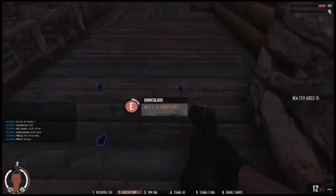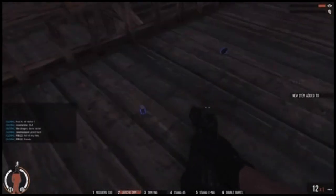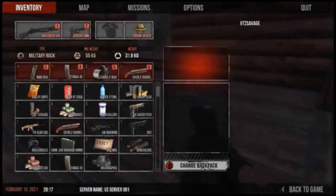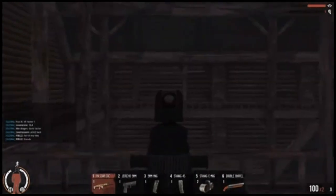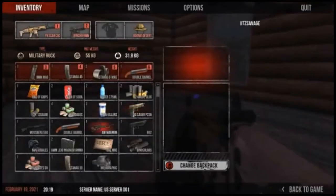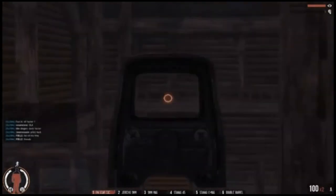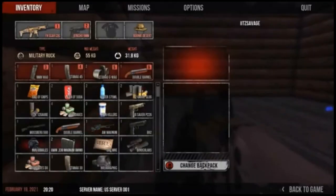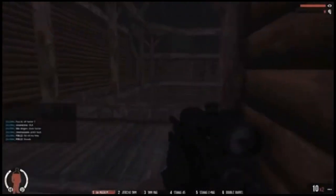You guys have got to get on this emulator. The spawns are way better — they actually spawn weapons randomly around the place. The graphics and everything are pretty much the same and it runs exactly the same, it's just got better spawns. It would probably take you 30 to 45 minutes to get set up, but you're actually going to be able to kill some zombies without running around the map for 45 minutes just to find a crappy Kruger Mini 14 every single time.